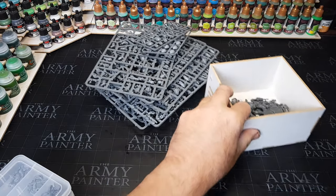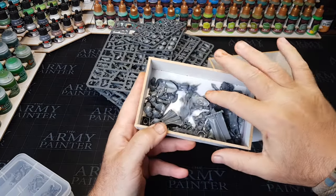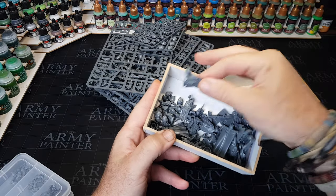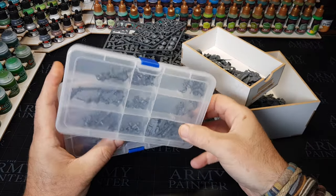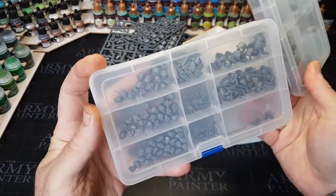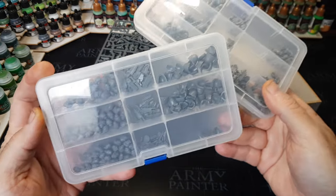If you're new to kill team, Intercessors are a very good team to play with. There's only six operatives and there's not a lot to remember with what they can do, which is pretty cool. But they are quite hardy — well, obviously they're Space Marines, so they want to be quite robust.